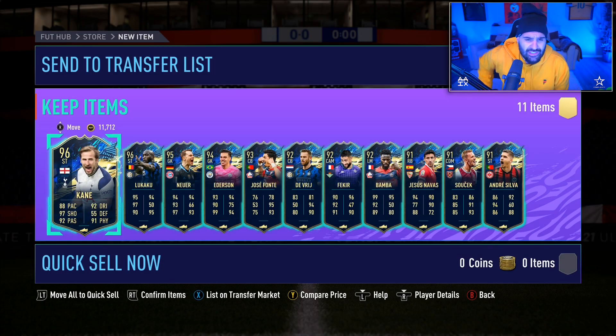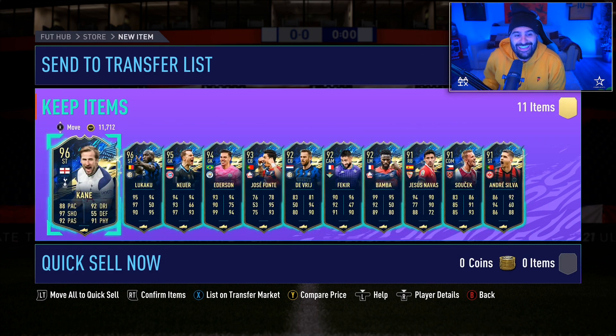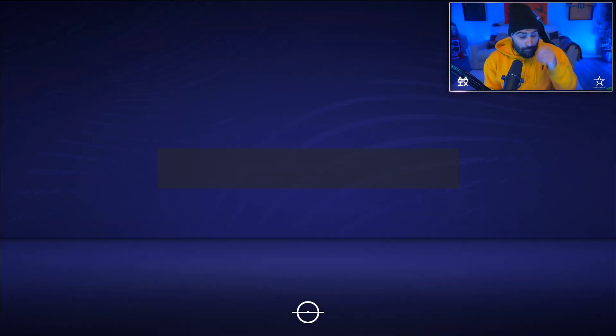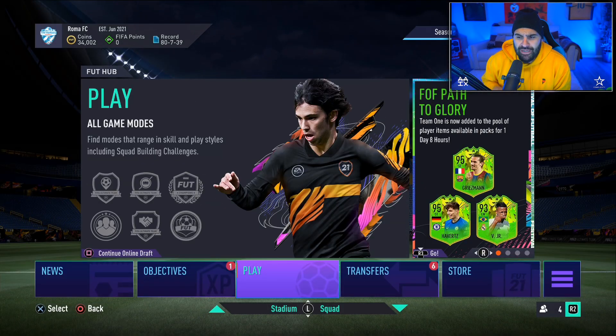No Mbappe - I believe Mbappe is way higher, like 97 or 98. Harry Kane, Lukaku, Neuer, Ederson, Font center back - pretty good. Navas - it's decent rewards. I don't know what Lukaku's going for, maybe 500k. Harry Kane around 200-300k. Lukaku's a big pull, still goes for good money. Bomba probably still goes for a good amount as well - easy meal right there for my boy Filthy.